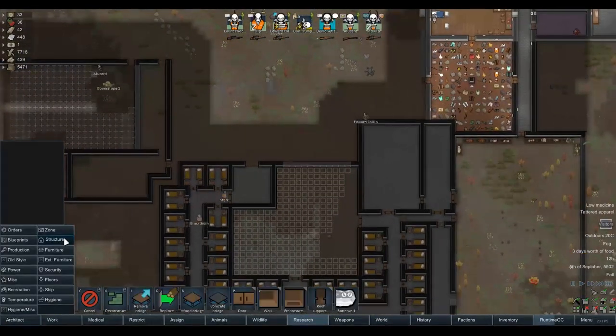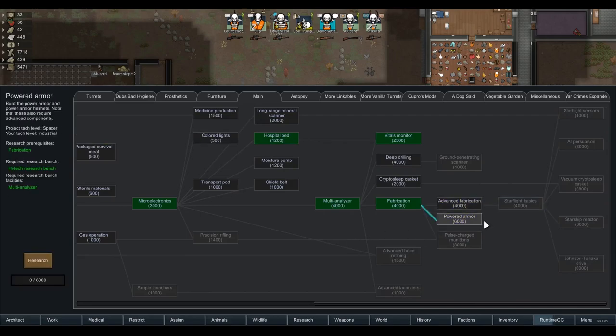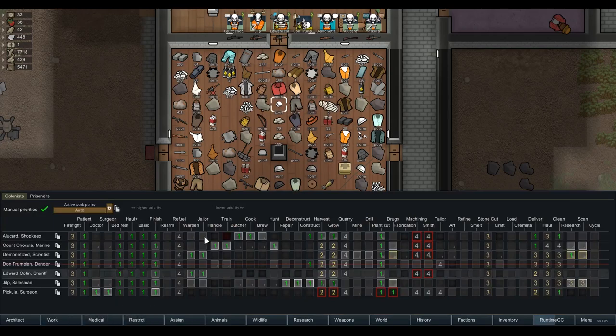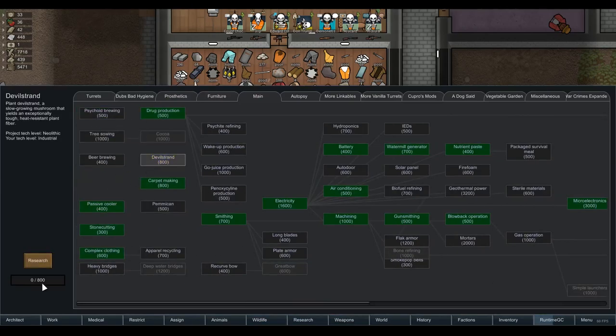I do want to try out the advanced war crimes - a lot of people are interested in that, and I've actually never played with them before. Powered armor is 6,000 research and I feel like we don't necessarily have the resources for that right now. We've got 34 components, 814 steel, and 254 plasteel. There's certainly not enough to have power armor on everybody. There was a comment saying the bone armor is garbage - even though it suits the aesthetic of this spooky undead prison. That's the whole reason why when Mel was shot in the head by a sniper he died instantly, because he just had a rotten bone mask. So let's research devil's strand in the meantime, since we need that for power armor anyway.